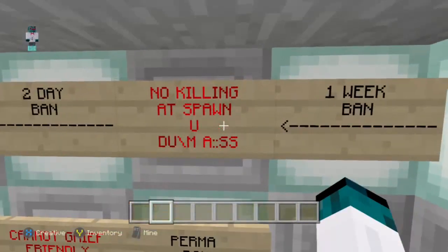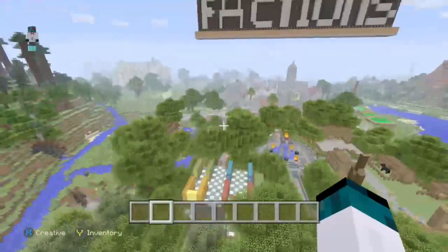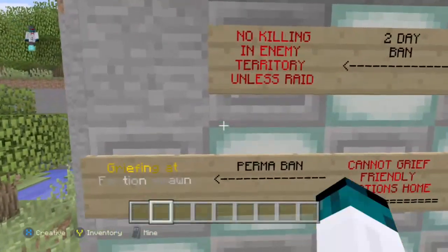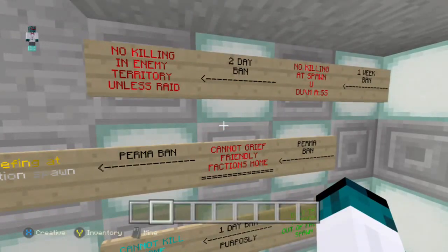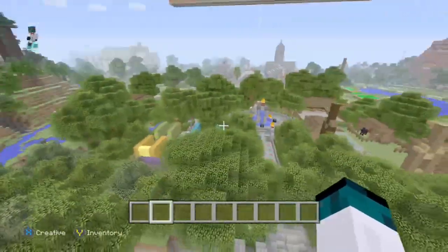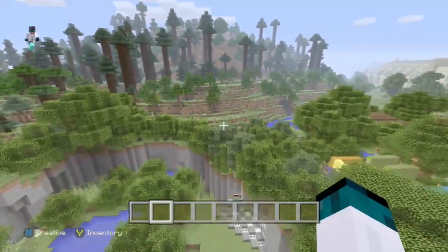Next up is a one-week ban for killing in the spawn. Like, this whole area here is a safe zone — if you kill in it, it's a one-week ban. There's also a permaban if you grief at faction spawn, and also a permaban if you grief a friendly faction spawn. So basically, if you grief this or go to one of the other factions and grief their houses, it's a permaban.